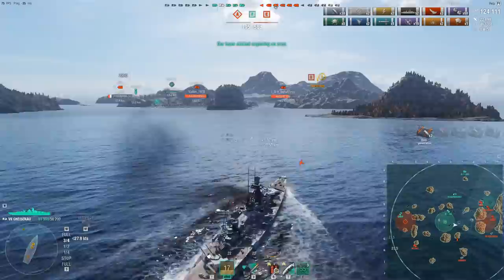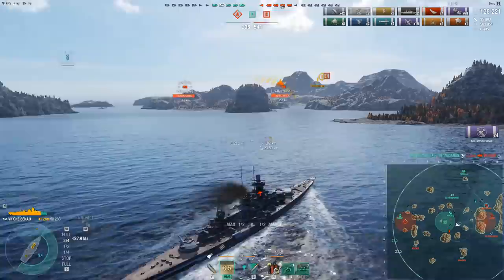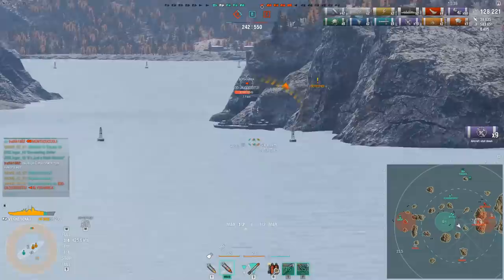Trying to finish off the Zara to get this kill — we already have three kills, and would have had four if we'd gotten the cruiser. I make sure I angle against the Sinop. The Sinop does a huge amount of damage. If you have to fight the Sinop in the Gneisenau, you need to rush him down.